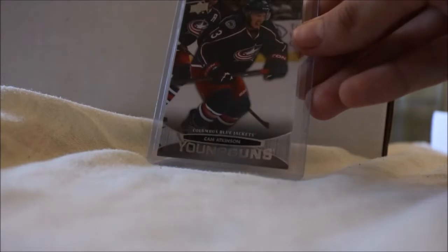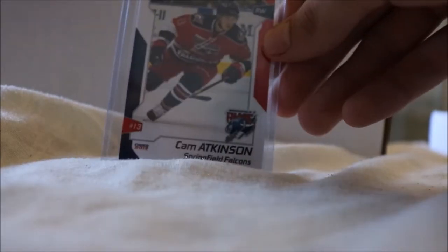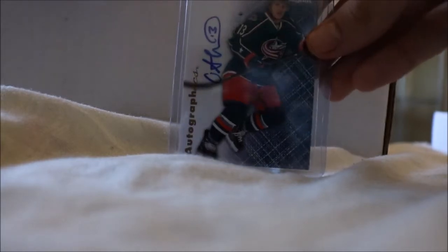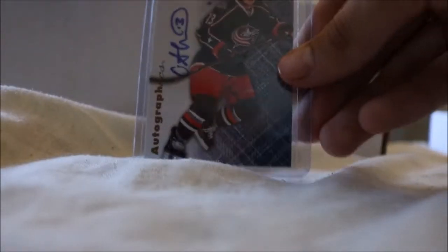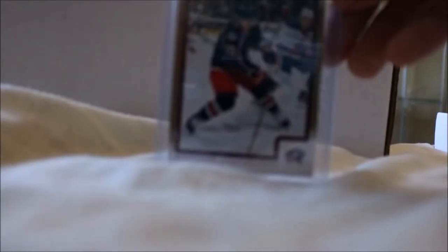We have the SP Authentic cyan printing plate — one of one. We have his Ultimate Rookies to 399, his Young Guns — we have a lot of those, about 11 total — and his black one-of-one Young Gun printing plate. We also have his Rookie Materials Jersey, his ICE Rookie to 999, his Top Prospects HL card from 12-13, his Autographics from Fleer Retro, his Score regular base card, his Score Gold, and his First Goal card.